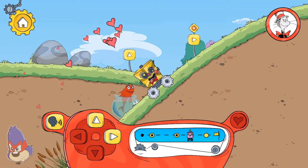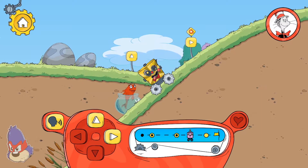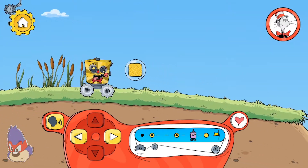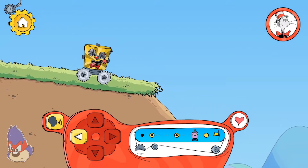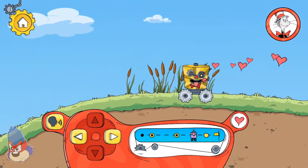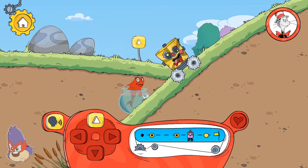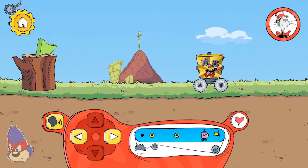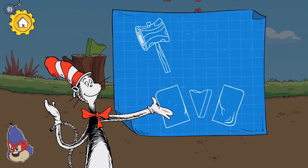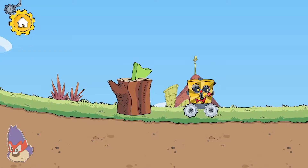Hmm, which way should we go? Let's try a different way this time. You found a new pattern to decorate your robot. Try going up. If you hit it hard enough, a wedge can break something apart. Let's take a good look at the problem.